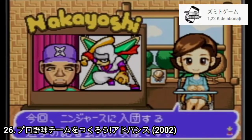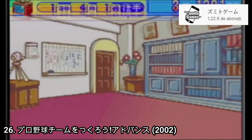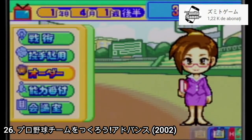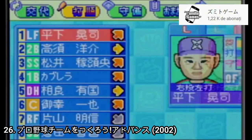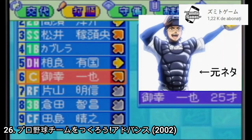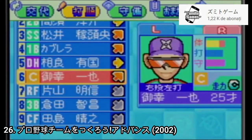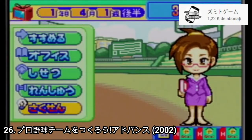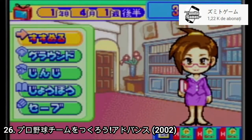Let's Make a Professional Baseball Team Advance is a baseball manager game. The game has some real players but you can also create players. You draft players, hire a coach, train players, manage injuries. The gameplay is like every manager game, but being old and on a GBA, don't expect too many options — it's a little dumbed down. Still, you can do transfers and see how the match is going via text prompts. Japanese reviewers say it's good but not brilliant.